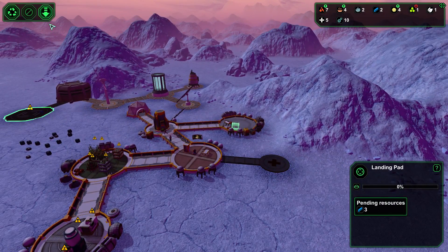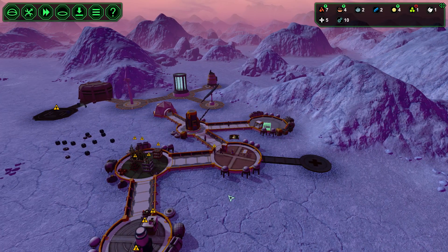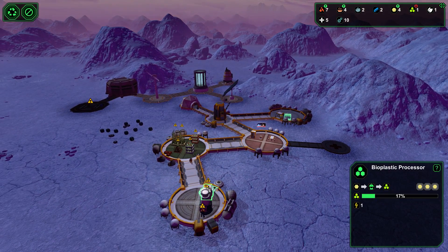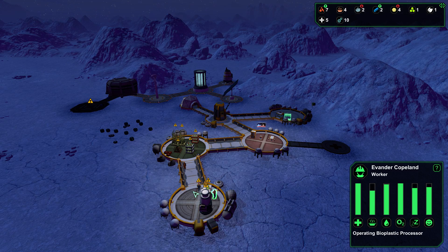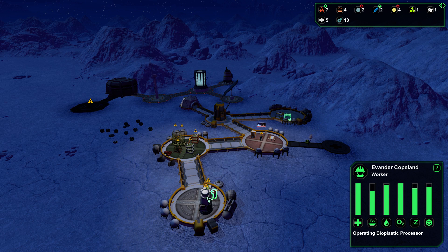Let's keep the landing pad as a priority building, and we need the sickbay too - we're not in good shape. I should mention why we're not creating bioplastic. We need workers. Workers just arrived - we have two workers now, but one just left. Where did it go?